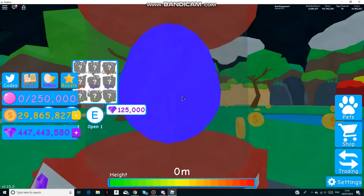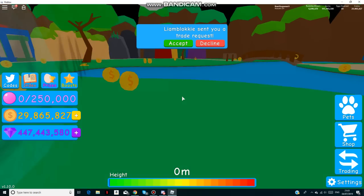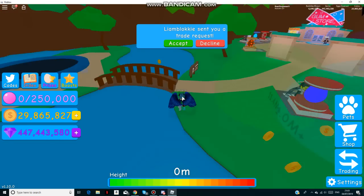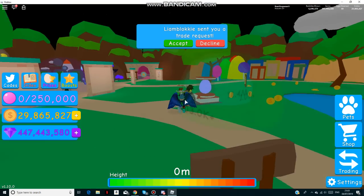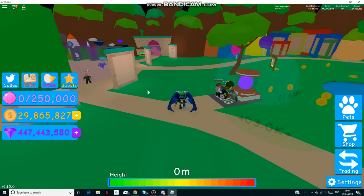In this update we have a new July 4th egg and it has 9 new pets, and it has 3 new shiny ones. Also there's fireworks in this area - I don't know what it means by that. Anyway, today I have three new codes for you guys, so I'm going to give you these codes and open up a few of these eggs to see what I get.